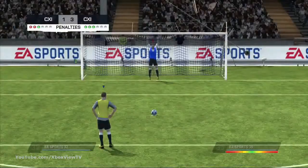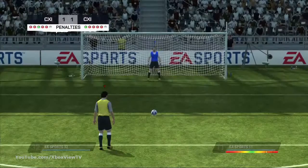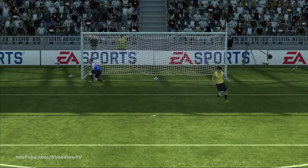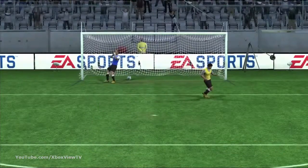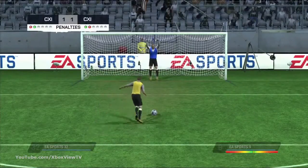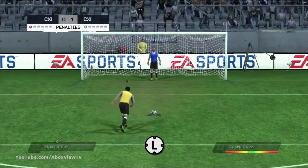Just learning how to control the power of your shot will not be enough to beat the best goalkeepers in the world. In order to be a prolific scorer from the penalty spot you'll need to learn to place your shot away from the keeper's reach. Let's look at how to place your shot using the new completely analog aiming system. By default you start aiming at the middle of the goal, and from the moment you press B to start powering up you can hold the left stick to move the aim anywhere inside the goal.